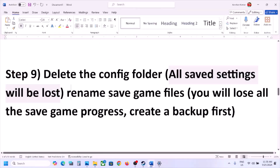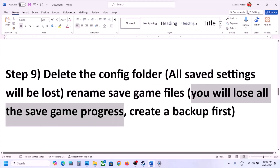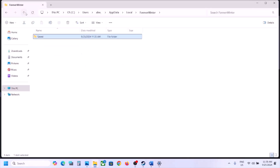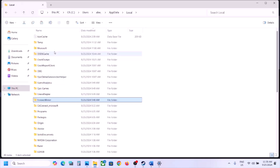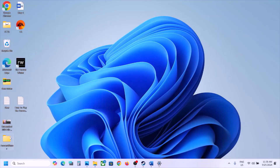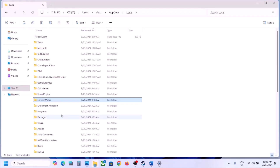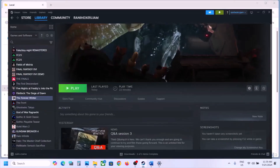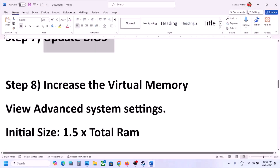You can also rename or delete the save game files, but doing so will cause you to lose all save game progress and you'll have to start from scratch. To be safe, create a backup first — go back to the ForeverWinter folder, right-click, copy it, and paste it to the desktop. Once you have a backup, right-click ForeverWinter, rename it to .old or whatever you prefer, then launch the game and check. You can also delete the save game files, but you will lose all progress.